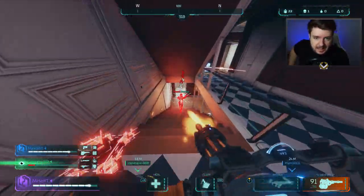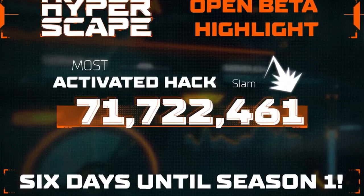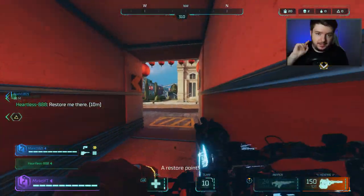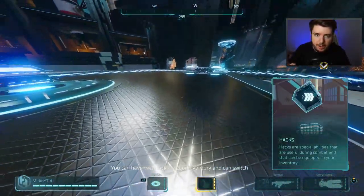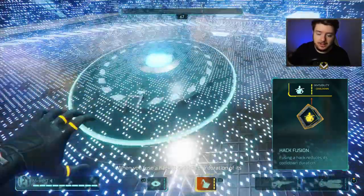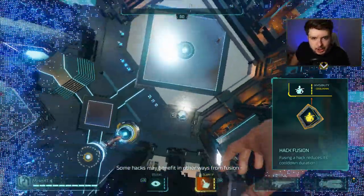The first tip is the slam slide technique, used when using your slam hack. In the closed beta and open beta, slam was the most popular ability out of all the other abilities in the game, and it's likely still the most popular hack. After you've slammed, you're left very vulnerable — unable to move and stuck in that crouch position for about half a second — but there is a way to completely counter that by sliding whilst going into the slam.